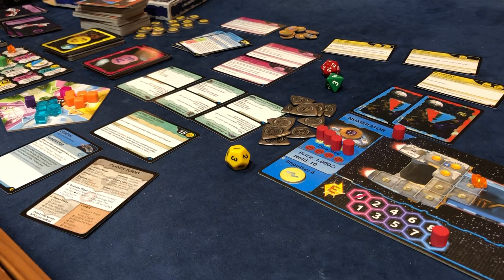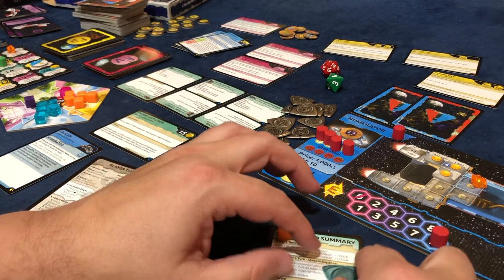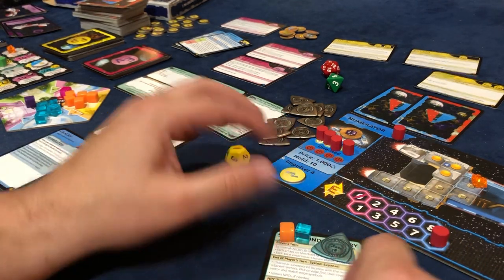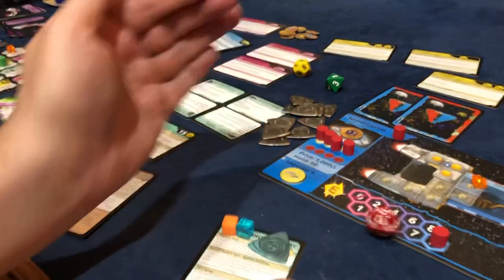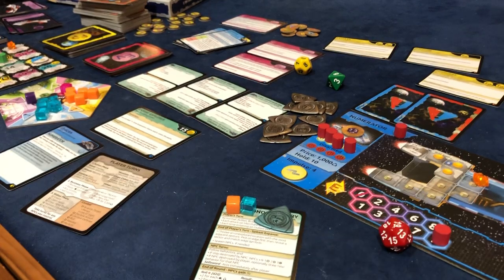Now we're at the spot where we have to roll for them. I had the jettison two cubes, so that's going to be plus four. And this is 5,000 credits, so that's going to be plus ten. So this is plus 14 to their die roll. I rolled a 19. Of course, 19 plus 14 is 33.